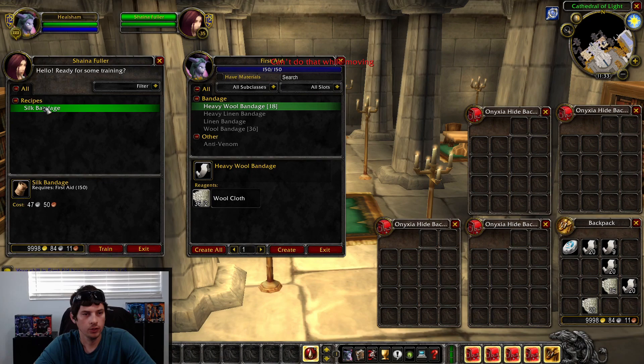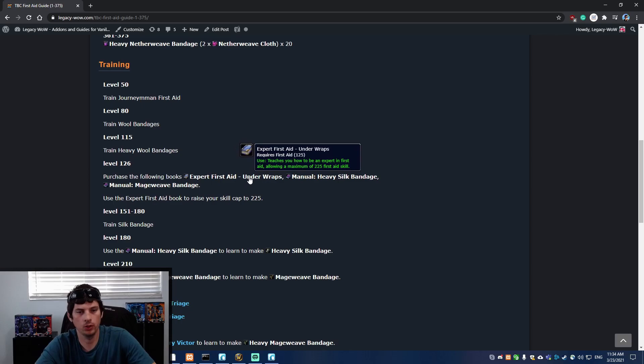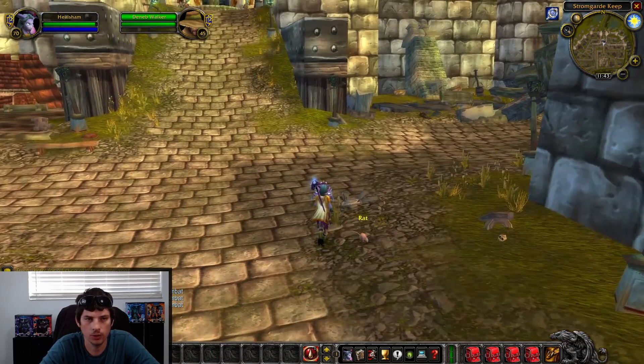Once you hit 150, you're going to learn Silk Bandages from your trainer. But your trainer's not going to teach you how to go past 150 — you're going to have to go to Arathi Highlands and buy a book. You need to buy the Expert First Aid book, which you could also get off the Auction House, but I recommend going and talking to the guy directly. It would also be nice to pick up the Heavy Silk Bandage book and the Mageweave Bandage book, which are both sold by the same guy.